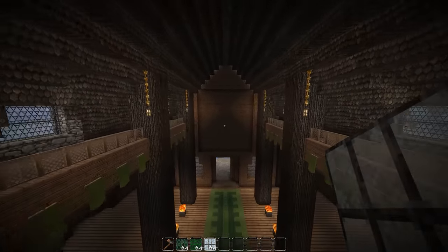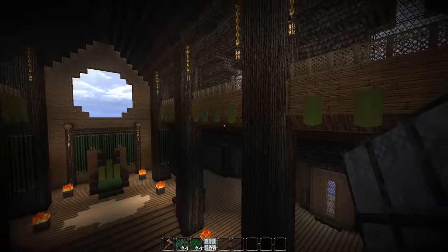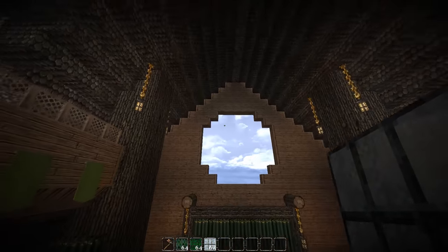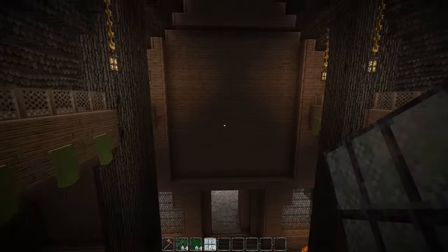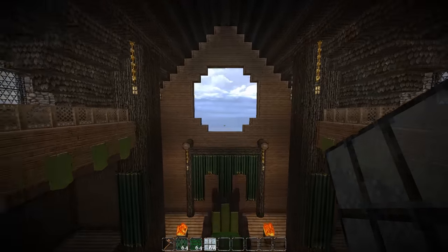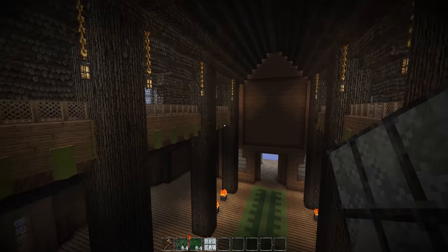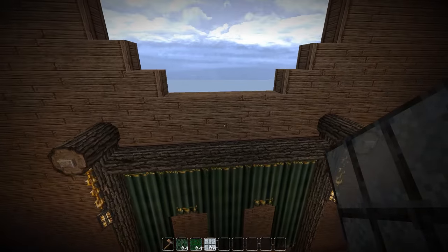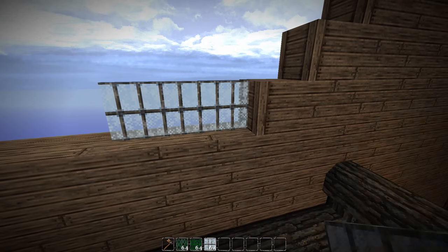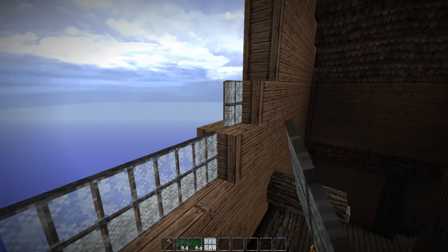In today's episode, we are going to be working on this wall and this window right here. I've spent some time between episodes working out a pixel-arty design for each, and I think they're going to be really cool once they're all said and done. They're both going to be kind of depictions of horses, is the plan.